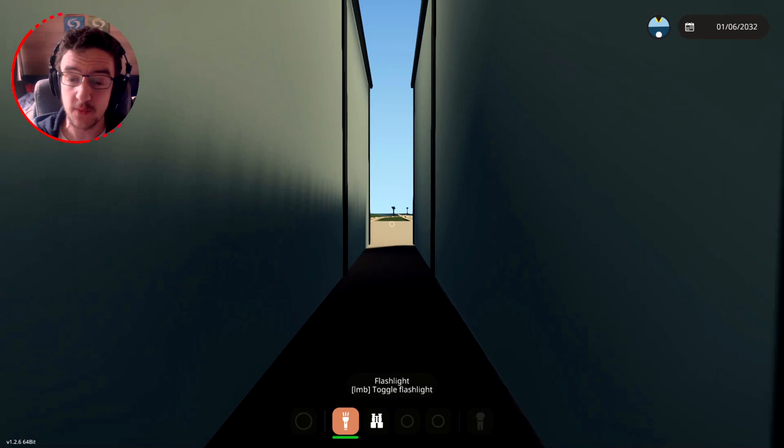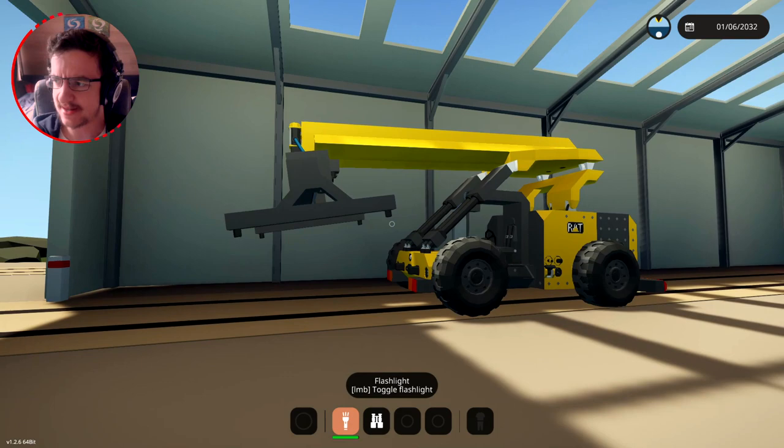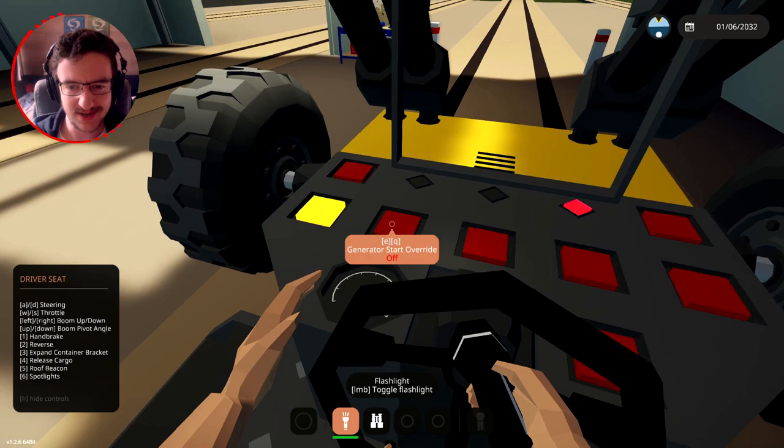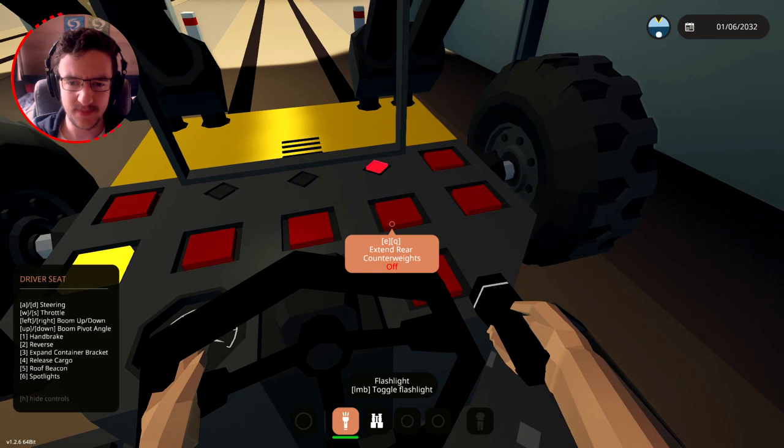Okie dokie, so in order to actually do this we need to get ourselves a thing that will move the container. Now if we go inside of here, I believe we've got a thing called the Rat Cont G 100. Rat instead of cat - that makes sense. Power is on, let's get inside. Generator start override - okay, I guess it automatically starts.